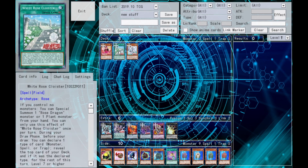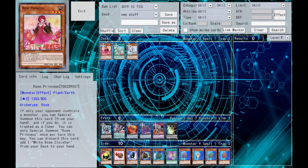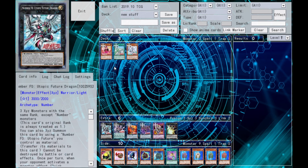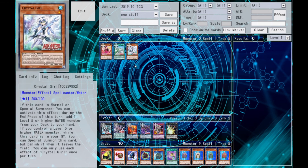Those are the new cards off of YGO Pro. Let me know what you think of these cards in the comments. Your boy Memphis — we'll see you again next time there are more cards on YGO Pro. Until next time, stay frosty and have a good one. Take care.